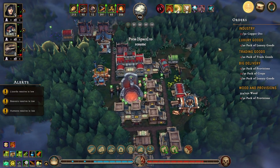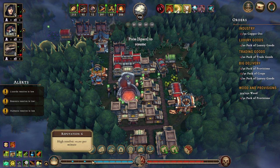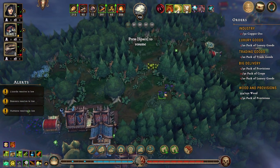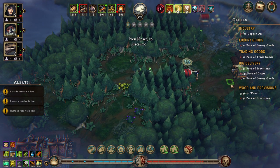Welcome back folks. We're doing okay but the Queen's impatience is a little bit high. We were at five impatience when we were at two reputation, so we're catching up some. We do need to get a move on - to get our reputation up we need copper ore, luxury goods, trade goods, provisions, crops, and more provisions.